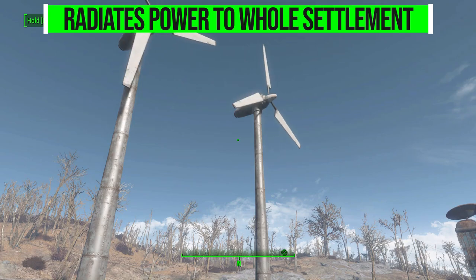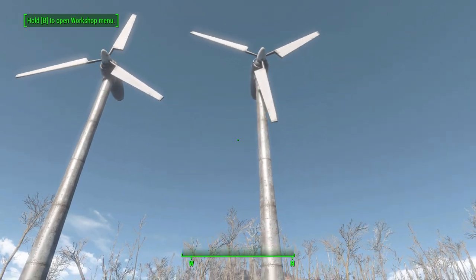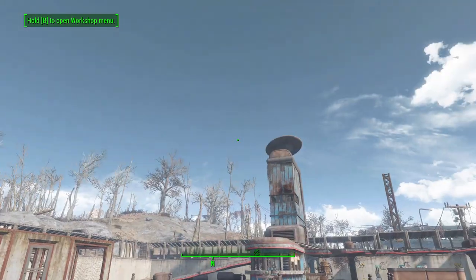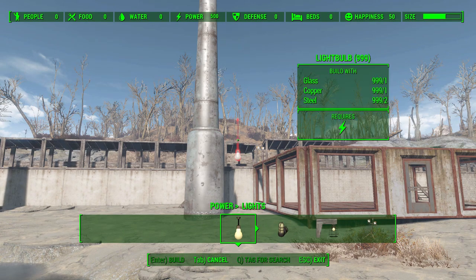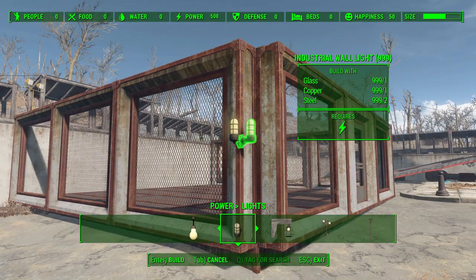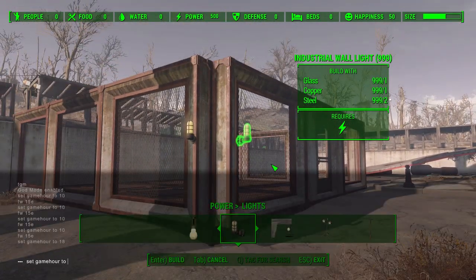About that other feature I mentioned: it'll transmit all that power wirelessly — you no longer have to string wires about your entire place. You can place one of these in your settlement and it will radiate the power throughout the entirety. I don't know if there is a proper range to it as it isn't mentioned in the mod, but I played around with a few settlements placing them in different areas and had no issue getting power to whatever is needed.